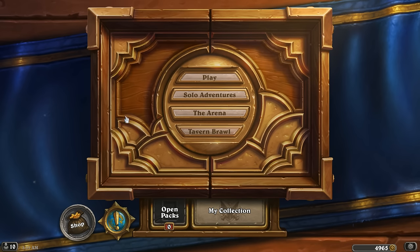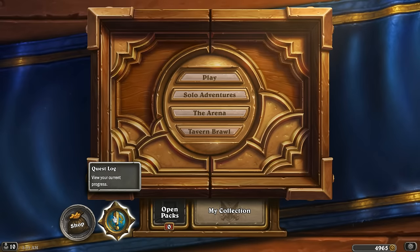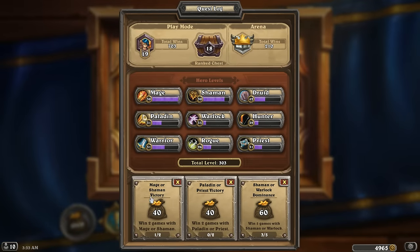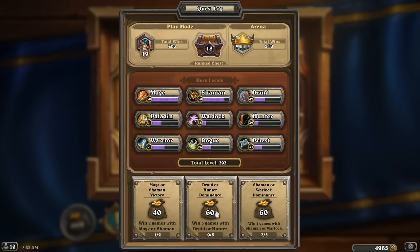So every single day, if you click on this little tab over here — the quest log — you're going to get a daily quest. You can see 40 gold, 40 gold, 60 gold, and you're going to get one of these every day. If you decide you don't like the one you've got, specifically because there are much more valuable quests than 40, this little reroll X will let you click once per day to try to roll into something else. Here we have 60 gold. So now I can see Mage and Shaman victory, that was my first day's daily. Here's Druid or Hunter, here's Shaman or Warlock — nothing in common, so I've got a lot of games to play.